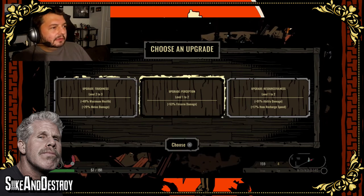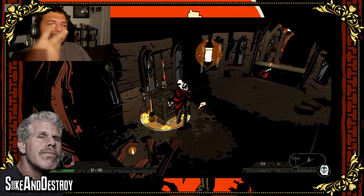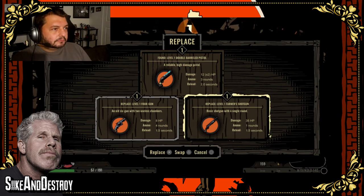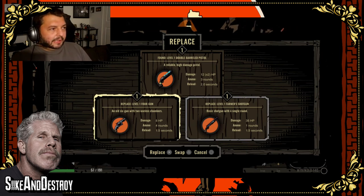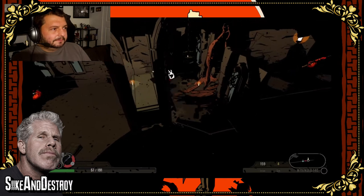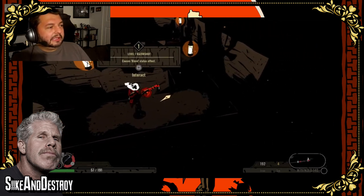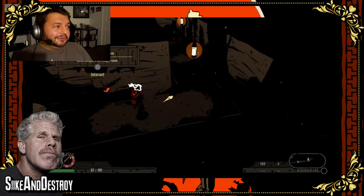We already did the toughness thing, so let's do firearm damage — make our perception better. We need better eyes since we don't have any technically, just holes in the skull. We got a double barrel pistol — replace the revolver because I want to keep the shotgun. Razor shot causes bleed status effect. It's got three shots, that's more than... alright, I love the shotgun but I'm already switching out.